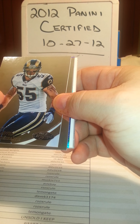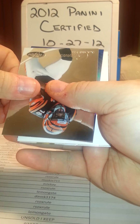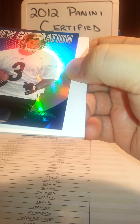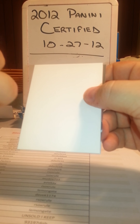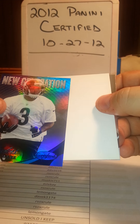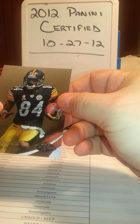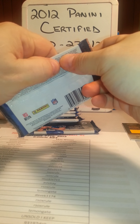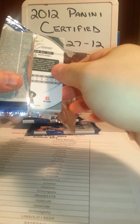James Laurinaitis for the Rams, then AJ Green for the Bengals. Next card - this is a New Generation for the Steelers, that's Marquise Mays. And the blue ones are numbered - yes, it is 62 of 100. That's a New Generation Steelers Marquise Mays, let's pull that aside since it's numbered. There's the filler card. Jamal Charles for the Chiefs and Antonio Brown for the Steelers - Antonio Brown's having a good year.